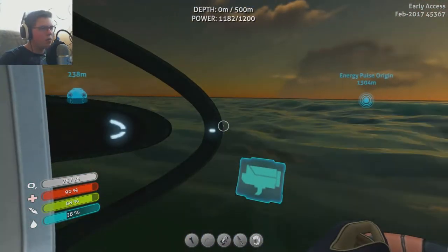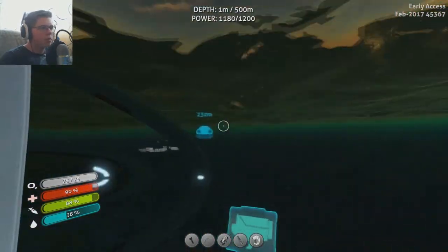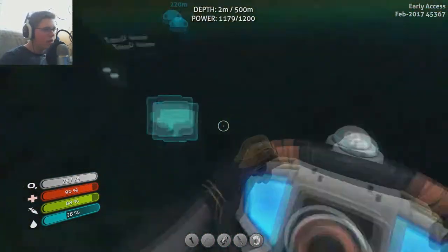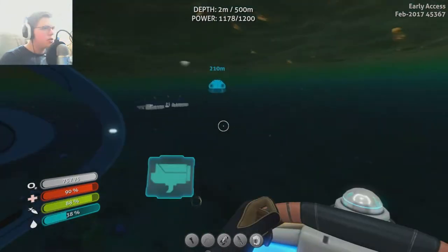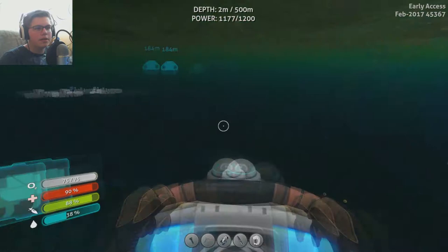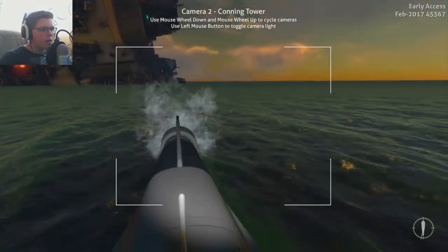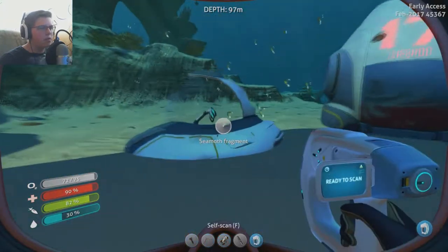The Grand Reef biome is that one biome with a lot of glowing blue things. So I guess we will go look for that. Apparently it's southwest, and southwest is this way. I'm going to trust my judgment and go this way. It is starting to turn into daytime. What keeps hitting me? Hopefully that thing's not near us.